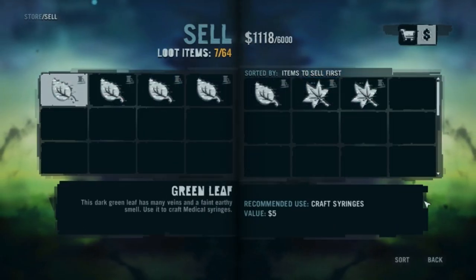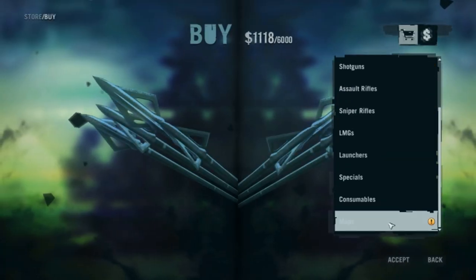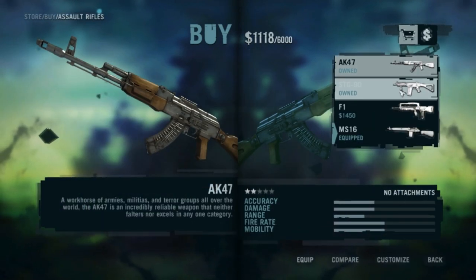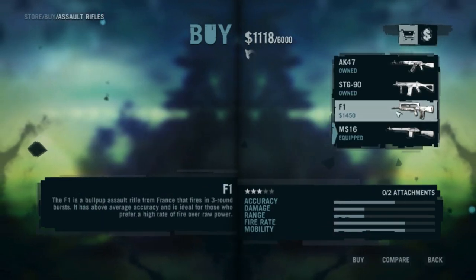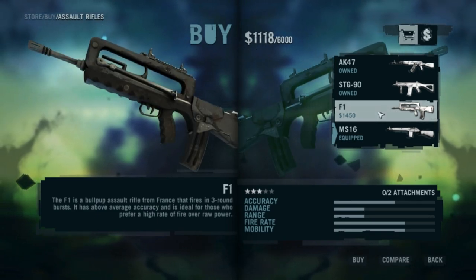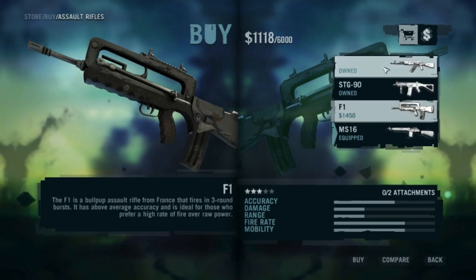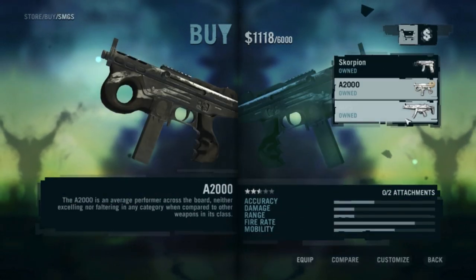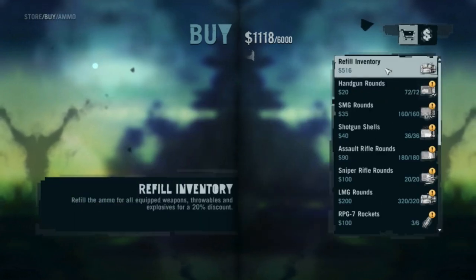That's about it on these subjects. You can't sell syringes once you've made them, and nothing is refundable. So if you want to unlock, for instance, this F1 — you're going to pay a pretty penny for it; that's $1,040, $1,050. Most of these you're going to unlock anyway with more radio towers, so it's really a question of a waiting game — whether you're willing to wait or not.